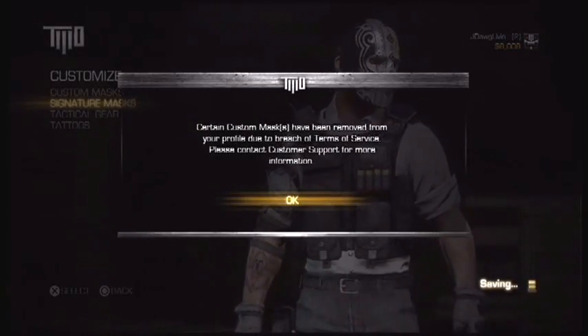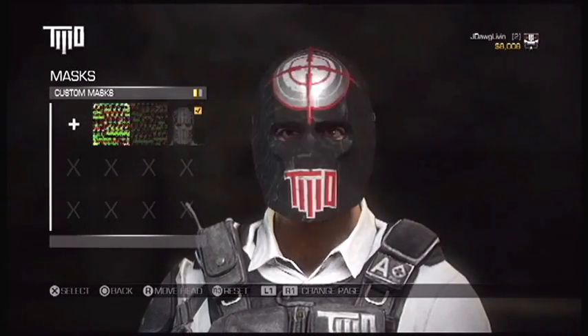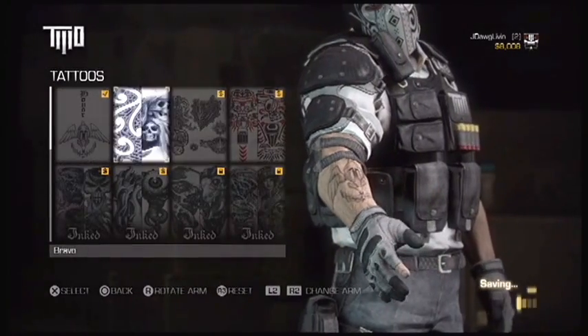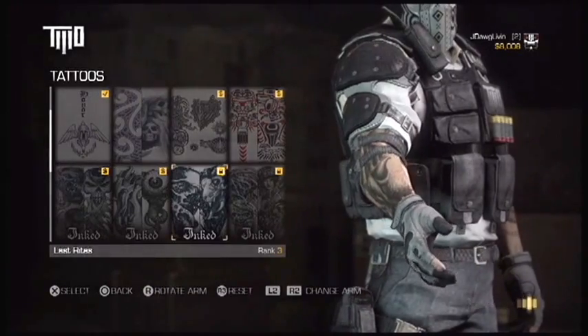Certain custom masks have been removed from your profile for breach of terms and services. You could also choose tattoo selection - you could buy them if it has the money sign in the upper right, otherwise it's locked until you reach a certain rank. They've got a decent number of tattoos if you really want to go there and give your guy some ink.